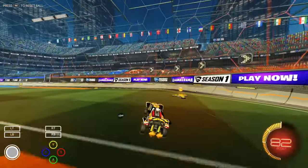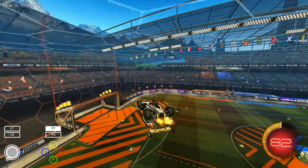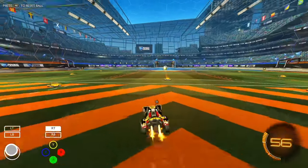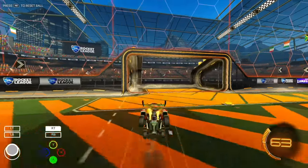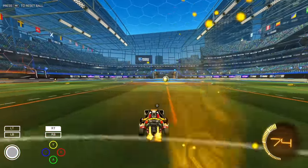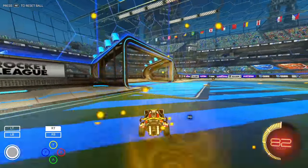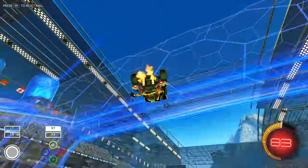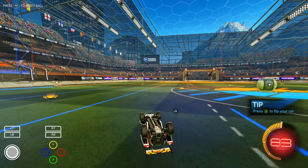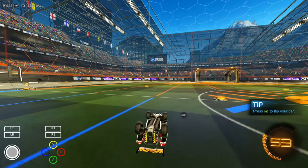I know this is information overload if you're not used to these kinds of things, but it's important to know all these little things - just absorb the idea of things like flip resets and ceiling stuff. It's really nice, if you're attacking the goal and get stuck in the net, to use the back of the net to drive out and then air roll your car to level yourself out. You never want to fall awkwardly in Rocket League - even though I've played the game for 10,000 hours I still get that tip to press the jump button to flip the car.